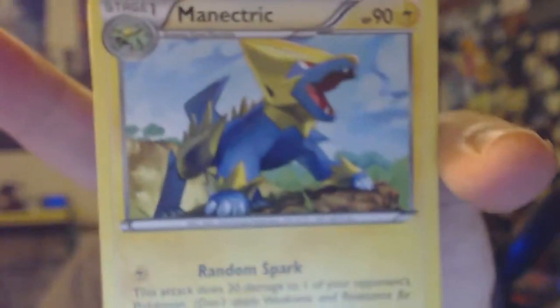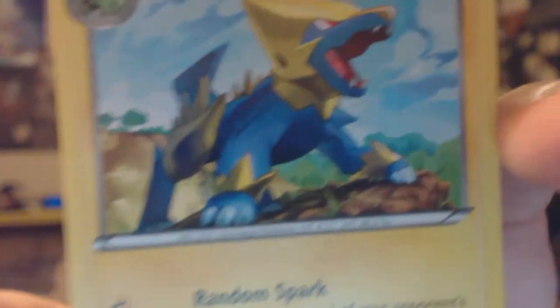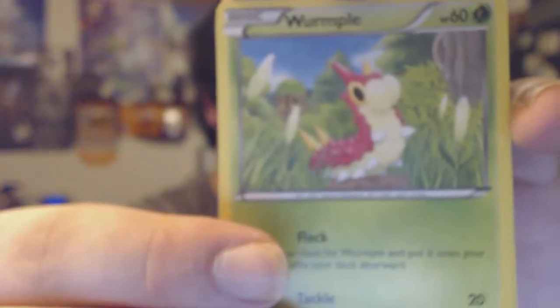Let's get this out of here — flip it over, TCGO code over there. Are we gonna have any luck? We have a Trainer's Mail, ooh Manectric — I don't actually think I have a Manectric, and it is uncommon. Wide Lens, Gligar, Binacle, Bagon, Wurmple, Pikachu, Cascoon. The reverse holo is Cascoon, and ooh — the Ancient Trait Dustox!